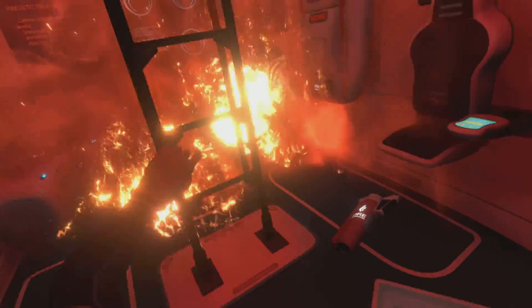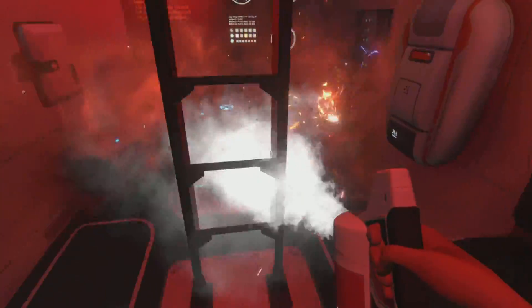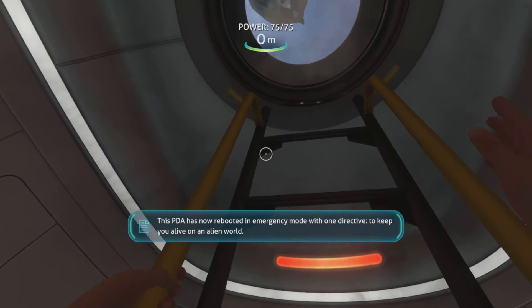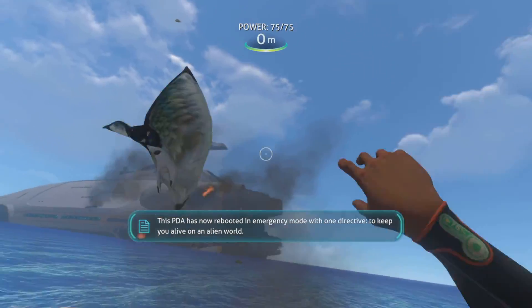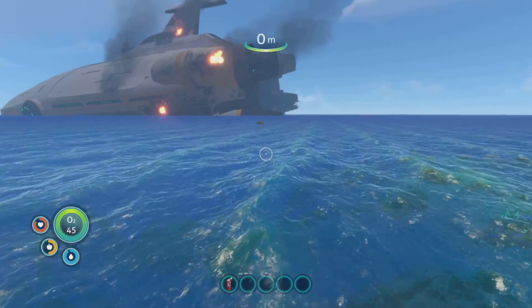You need a fire extinguisher — extinguish the fire, get rid of its oxygen supply. There we go. This PDA has now rebooted in emergency mode with one directive: to keep you alive on an alien world. Please refer to the data bank for detailed survival advice.